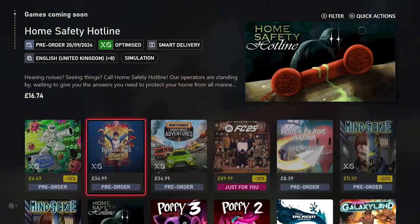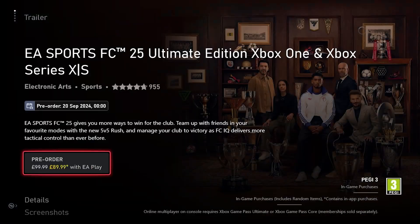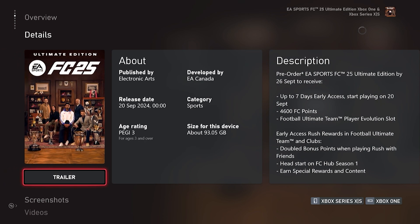We have got the Ultimate Edition which says it should be out on the 20th of September. If you click on the Ultimate Edition and go down, as you can see it is midnight on the 20th of September. There is also going to be an EA Access trial. If you are not getting the Ultimate Edition but still want to try the 10-hour trial, then potentially you can do this.